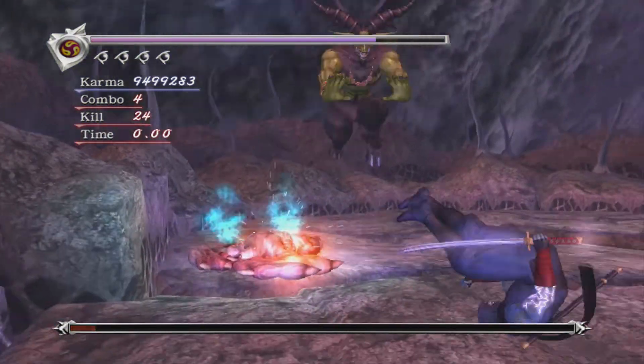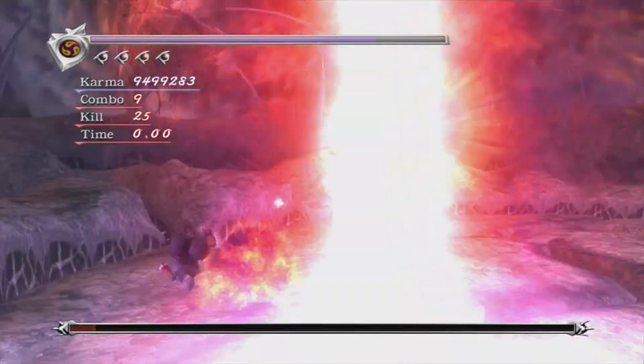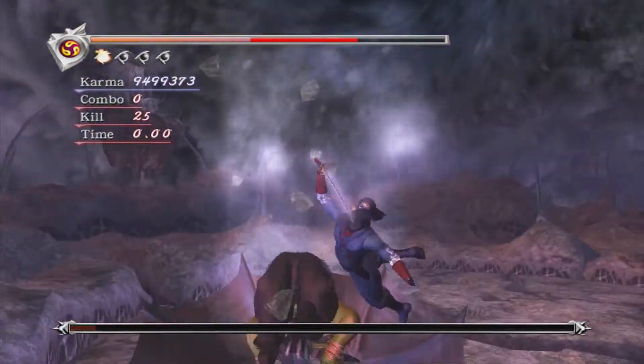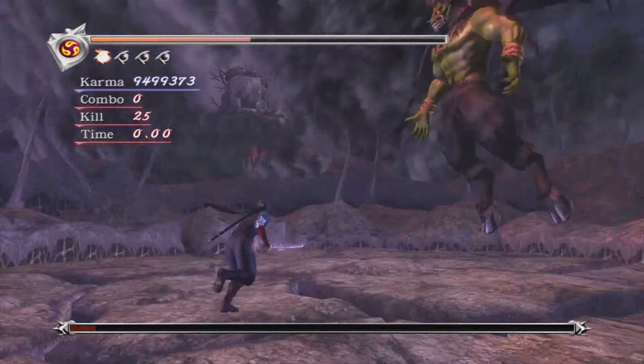This attack will guard-break you — it won't guard-crush you. His fireballs will guard-crush you though, so watch out for those. As you can see they do quite a bit of damage, and his ground pound is also unblockable.